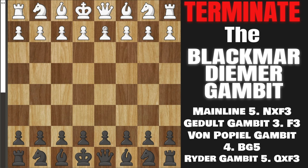If you don't know what that is, it comes after pawn to d4, we play pawn to d5, and now white goes pawn to e4. There's actually a second way to get to this gambit, and that is through the Scandinavian Defense with pawn to e4, we play pawn to d5, and now white plays pawn to d4.